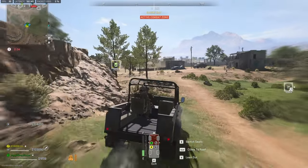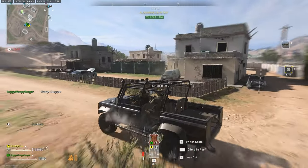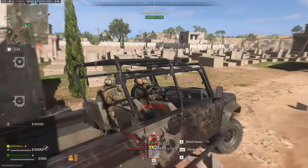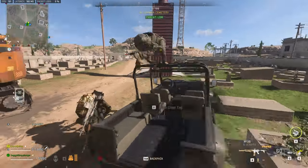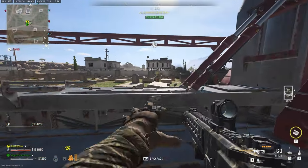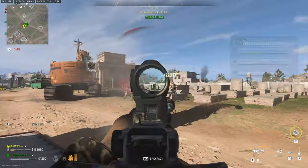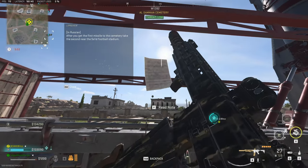Now that we've reached the cemetery, do you see anything that looks mildly missile-like? The document mentioned the cemetery as the location. When you get to the cemetery, or whatever location is marked, you'll find something big like this. We'll simply place the IR beacon on it, hitting F, and we should also find another note. This one says: after you get the first missile to the cemetery, take the second near the Saeed football stadium.